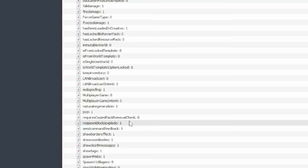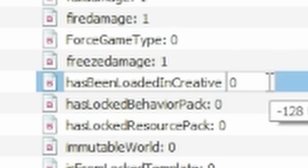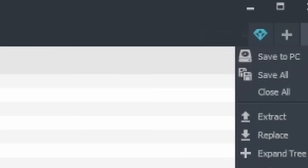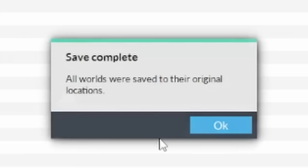In the World Settings section we'll have a number of different options. The specific one we're looking for is 'Has Been Loaded in Creative'. We're simply going to click it so it highlights the number, delete the one, and replace it with a zero. Press Enter to confirm, and when we click another setting the zero will be locked into position. Then go to the three dots in the corner and click 'Save All'. It will ask 'Are you sure?' — click yes.